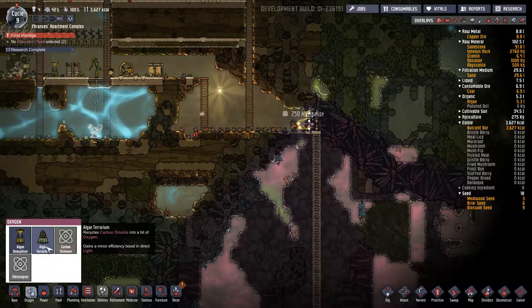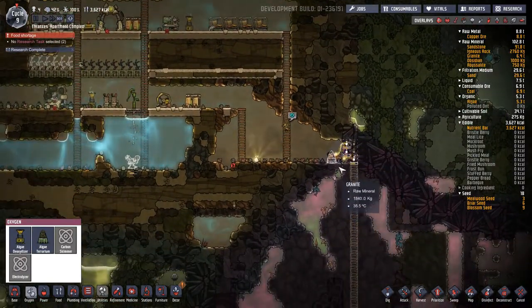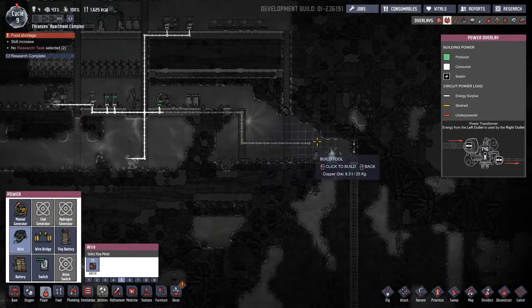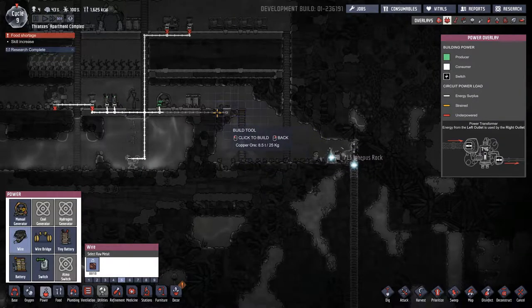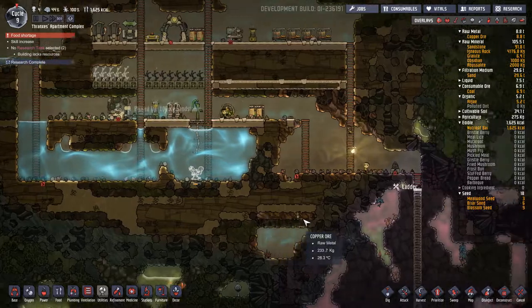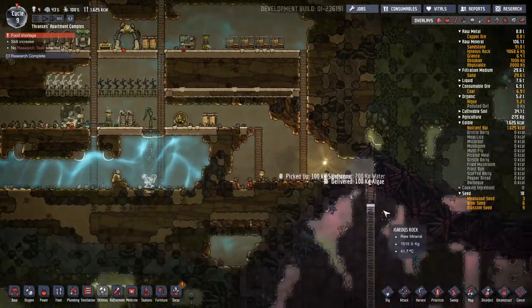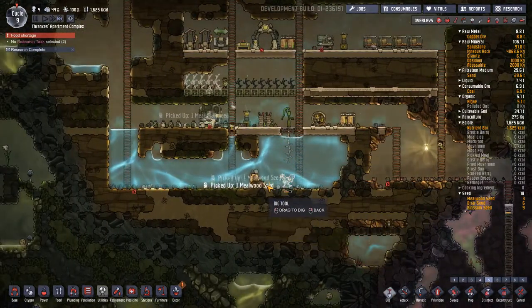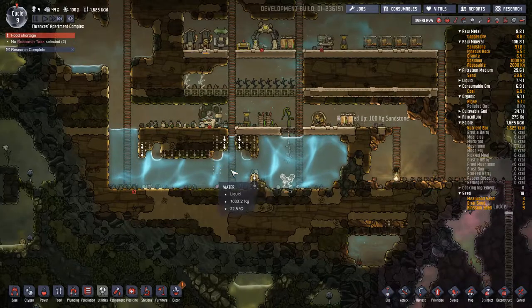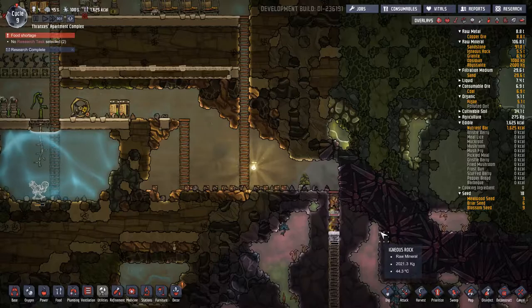Let's go ahead and give everyone a little bit of a breather here. We'll say an algae terrarium here will be just fine. We're getting a lot of sixes as priorities — I am aware of this, it's not lost on me, but I think for now we're going to be okay. We can go ahead and dig these out. That'll give us an idea of when priority fives start being done. Hey, look at that — now we have oxygen over here. A place for everyone to breathe.